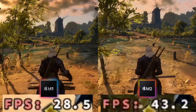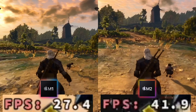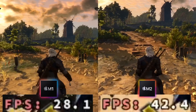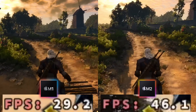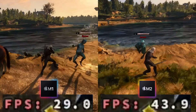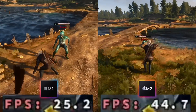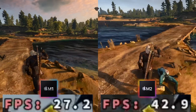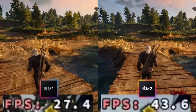Running Witcher 3 at 1080p on medium settings, the MacBook Air on the left is getting around 27-28 frames per second and the M2 MacBook Pro on the right is getting about 42-43 frames per second, which represents approximately a 55% increase in performance. Even in open world combat sections we're getting a decent frame rate especially on the M2. Whilst I wouldn't advise anyone to buy an M2 MacBook Pro just for Witcher 3, if you did want to play it you're going to get a better experience with the M2.